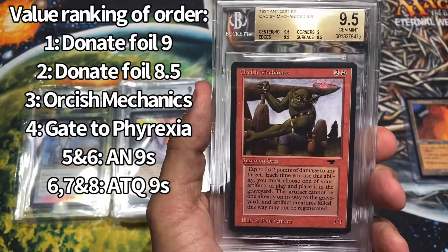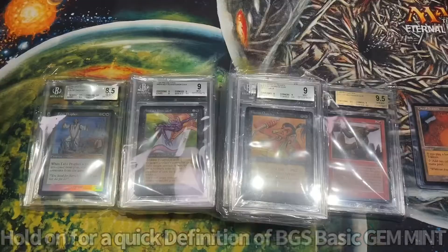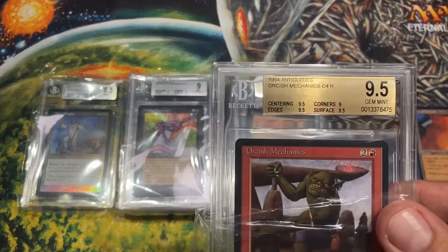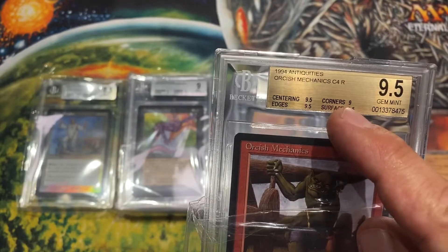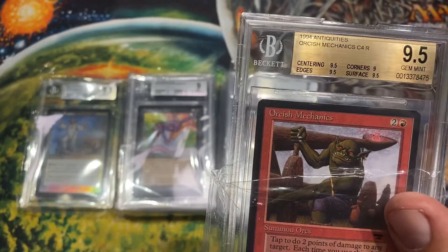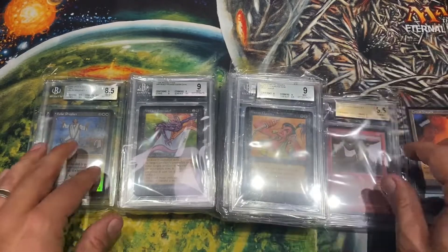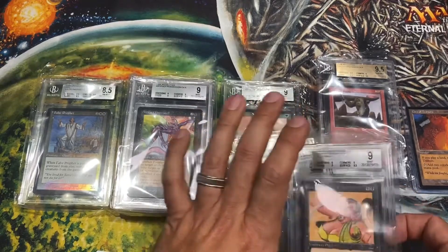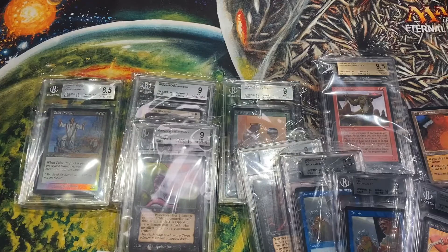Alright guys, this is Ed, Dual Brain MTG. Don't forget to hit the like and subscribe. One more thing — this is what's called a basic, where it's three 9.5s of the grade and then one of the previous grade, meaning that this is the minimum that you can get for a gem mint: three 9.5s and a 9. And in terms of value, I would rate them like this: highest, second highest here, and then down the line. Alright guys, peace out.